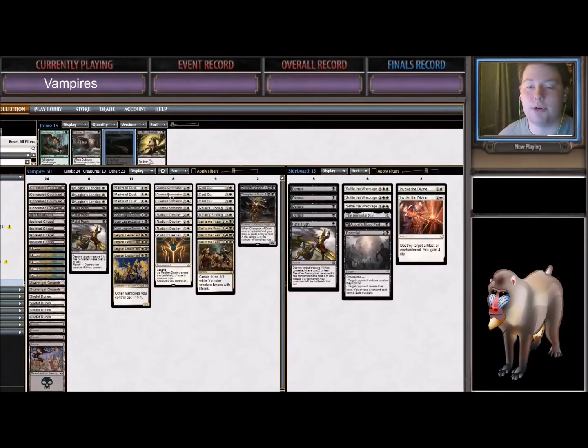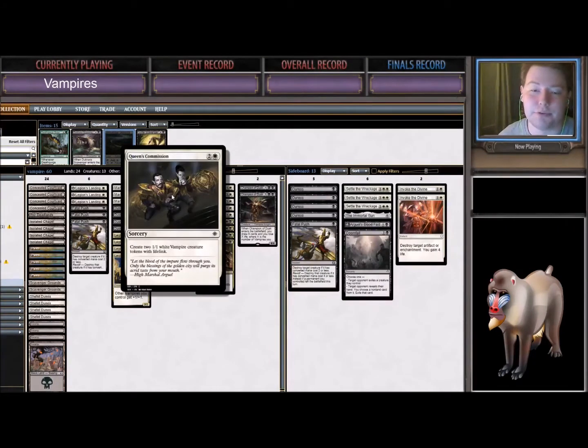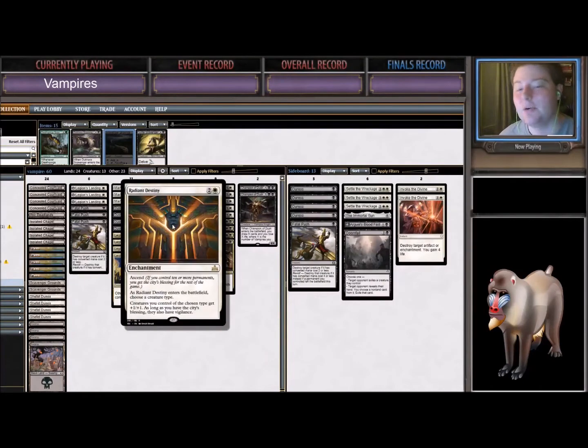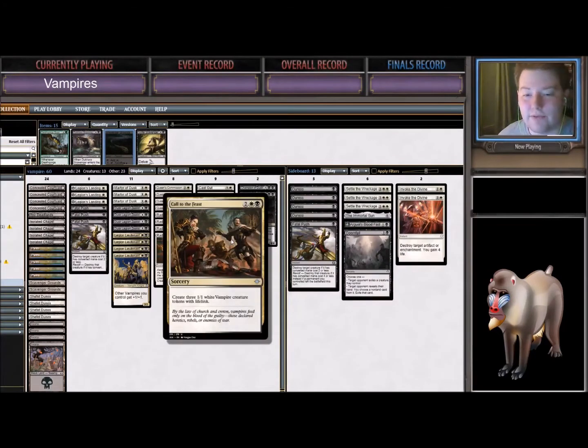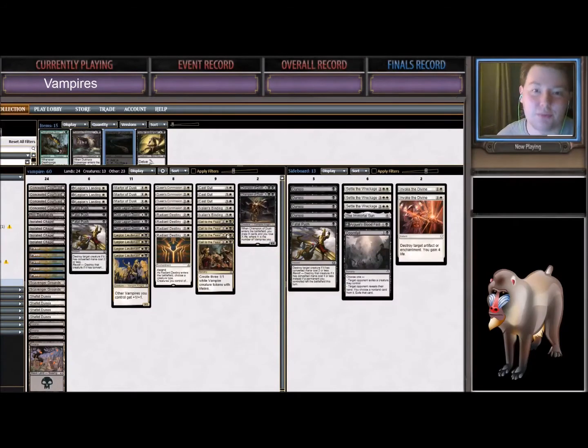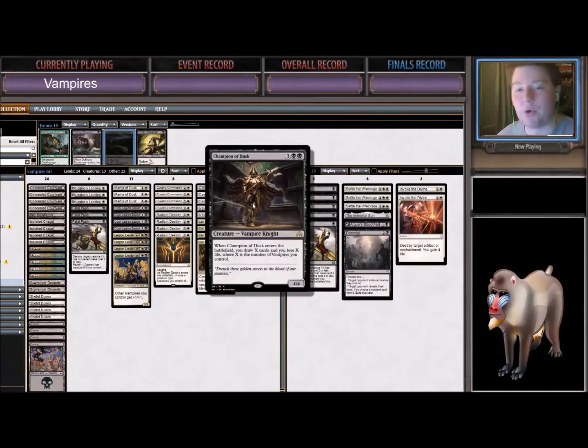We have Queen's Commission, which makes two 1/1 lifelinking Vampires. Radiant Destiny basically gives our Vampires plus one, plus one, and eventually Vigilance — another way to beat Chain Whirler. We have Cast Out and Ixalan's Binding as removal for bigger cards. It could be that we need to trim a Cast Out and make it a Fatal Push in the main. We have four Call of the Feast, which is very efficient with our deck. And then we have Champion of Dusk — our way to power through in the late game. When it enters, you lose X life and draw X cards, where X is the number of Vampires you control.